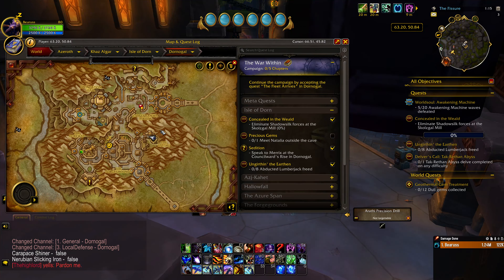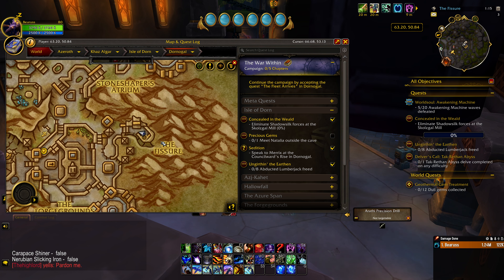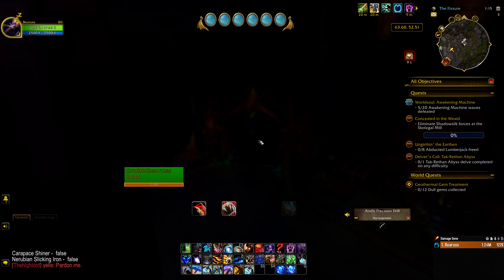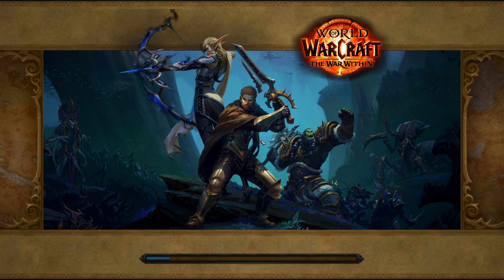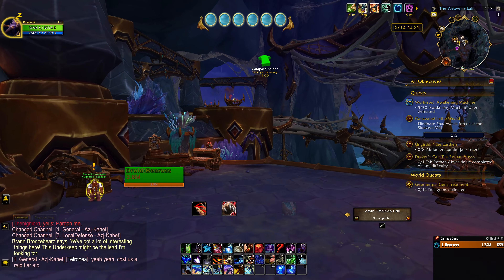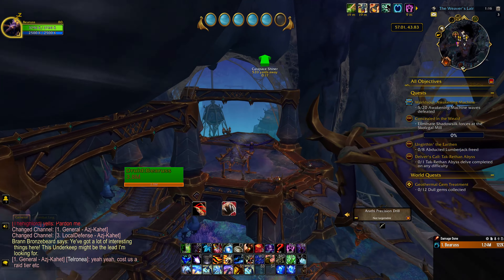The quick way to get over to the last area is going to be through the portal to Ajkahet. If you zoom in, we're back in Dornigal — it's right here at the fissure. We're just going to use a portal right here. It pops us out and we're only 500 yards away — easy to get to.